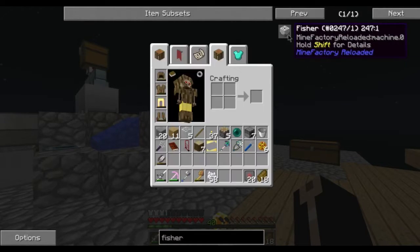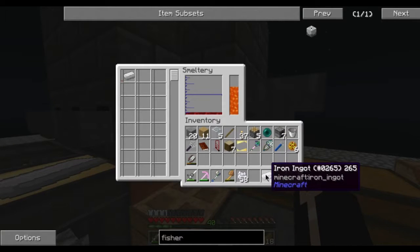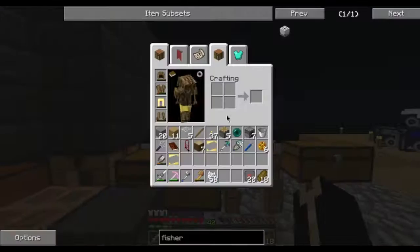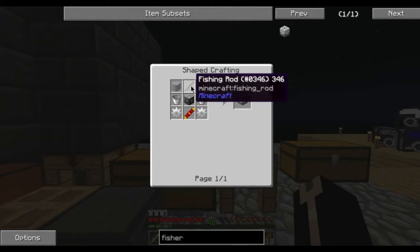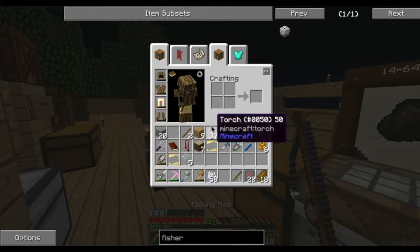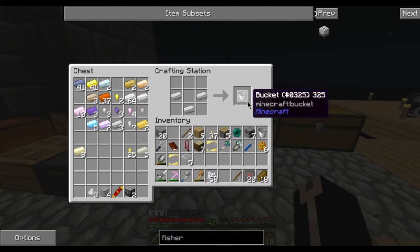Fisher — we're going to need some iron gears. There's already five in there — that's convenient; I just happened to be lazy enough or forgetful enough to actually help us along here. Then there's a redstone gold — I've got that. I need two buckets, a basic machine frame, and a fishing rod — fishing rod I don't have. There we go, that's the fishing rod. I've got a bucket so I just need one more.